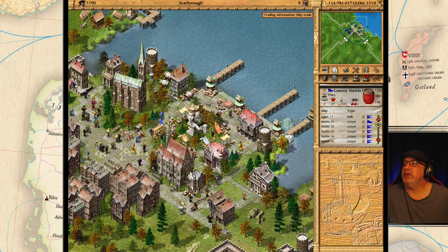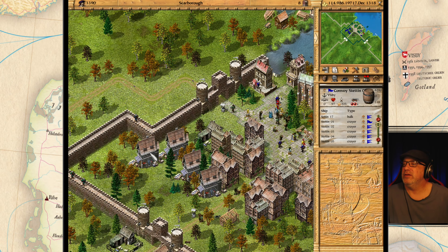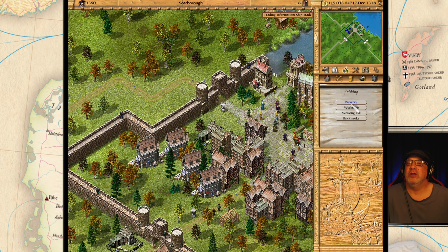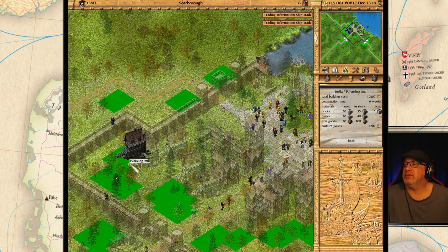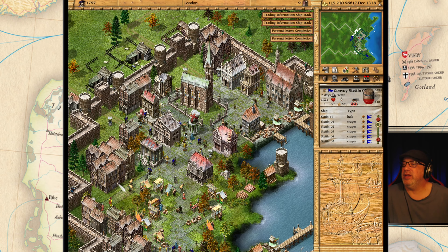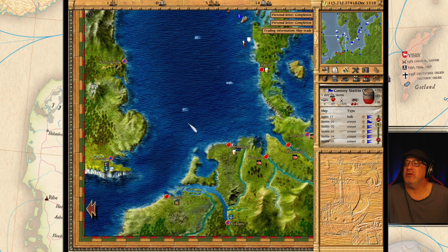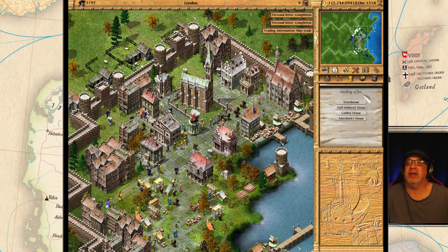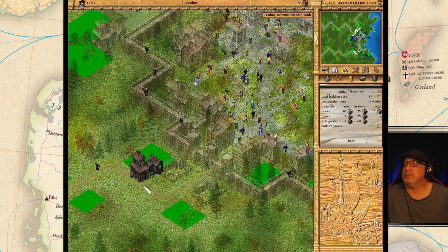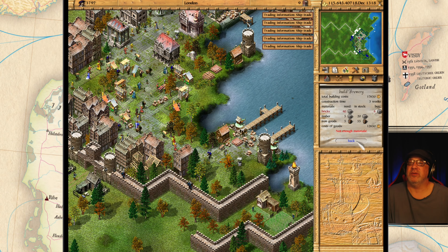Scarborough — what are we doing here? I think we're doing cloth, and yes, we are making cloth here. Let's build some more weaving mills here. We are making breweries here as well. Let's do that — we want to put one in here inside the walls. Put it inside the walls there. Perfect, another one there.